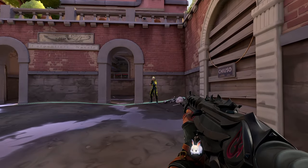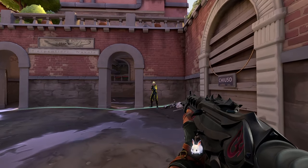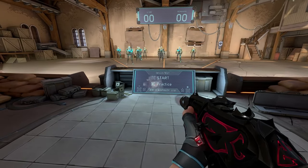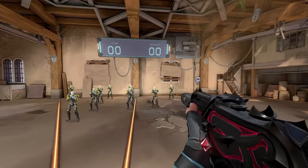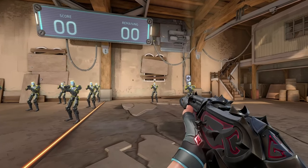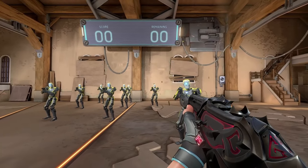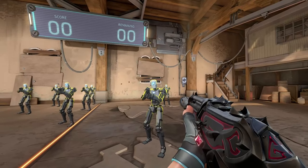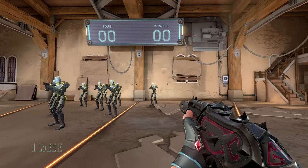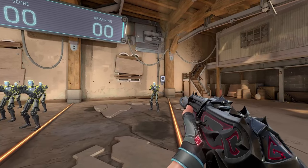Don't wait till after you have crouched to adjust your crosshair. You need to do this while your body is in the motion of crouching. If you want to practice this for the rare situations that you should crouch, go into the practice range, spawn a few practice bots, and simply practice crouching. As you're crouching, keep your crosshair at the enemy's head just like this. Rinse and repeat these motions, and it should only take you about a week to make this a habit.